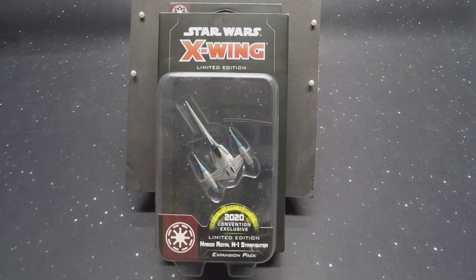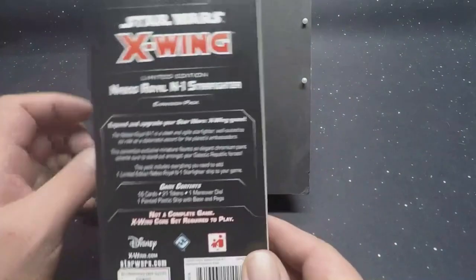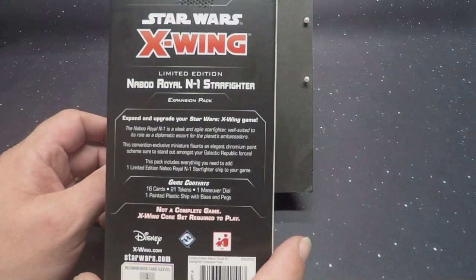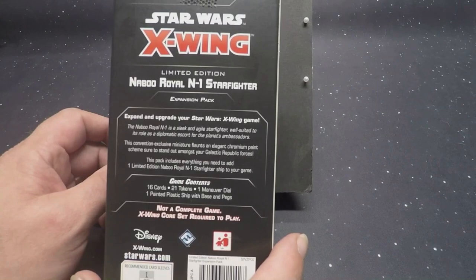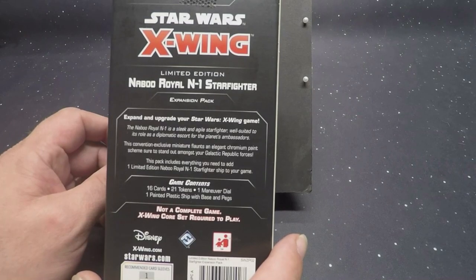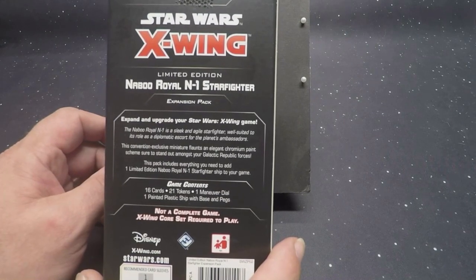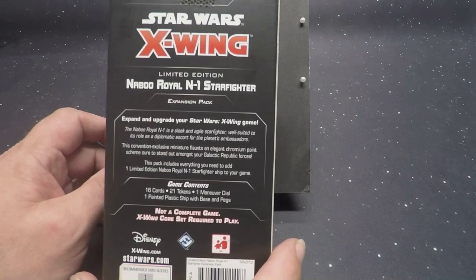Here's the front, here's the side — it says 'limited edition.' On the back: 'Expand and upgrade your Star Wars X-Wing game. The Naboo Royal N1 is a sleek and agile starfighter, well suited to its role as a diplomatic escort for the planet's ambassadors. This convention exclusive miniature flaunts an elegant chromium paint scheme, sure to stand out amongst your Galactic Republic forces.' This pack includes 16 cards, 21 tokens, one maneuver dial, and one painted plastic ship with base and pegs.